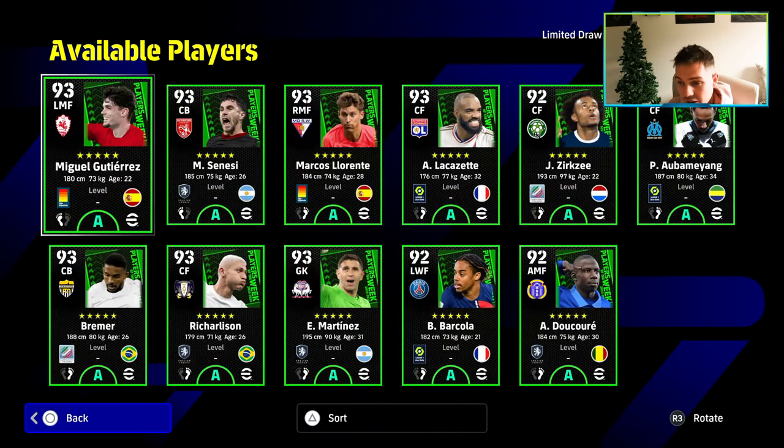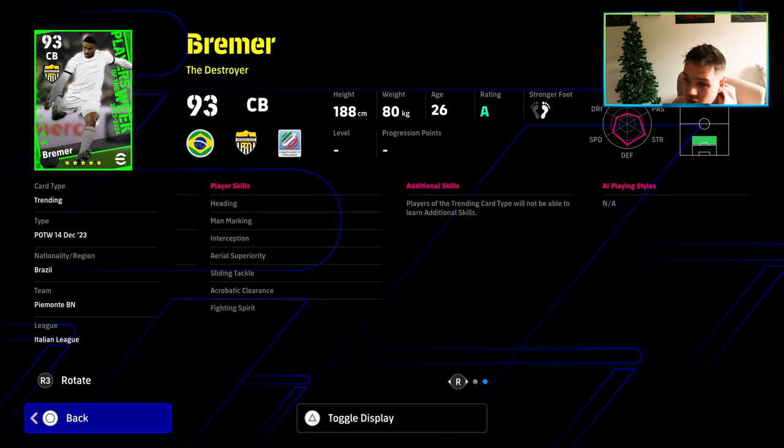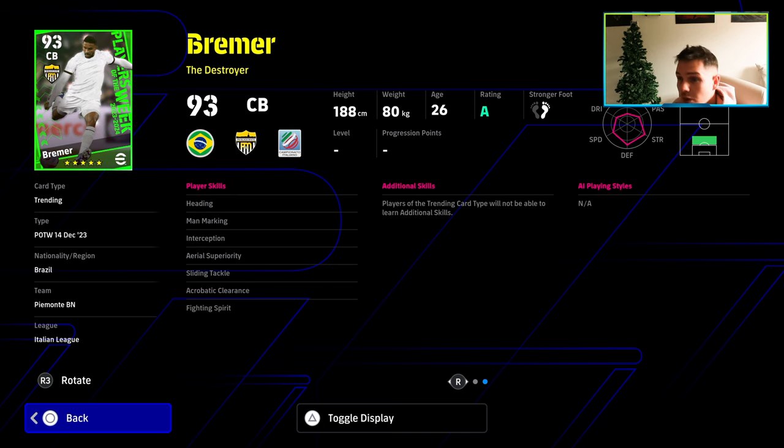They are maxed out and on A rating. Bremer's probably the pick of the pack — 90 defensive awareness and tackling, 88 aggression that will go to 90 with the manager boost, and his speed is at 78 which will go to 80 with the manager boost. Heading, jumping, physical contact — all very solid. Very solid destroyer, but he doesn't have blocker and you can't train blocker on him.